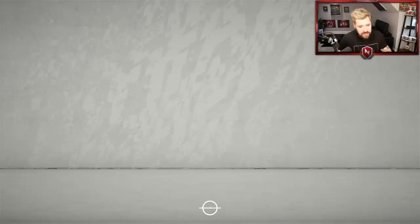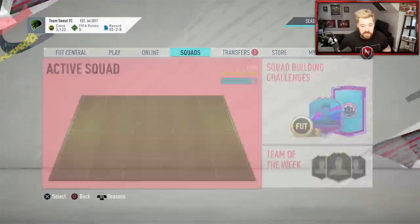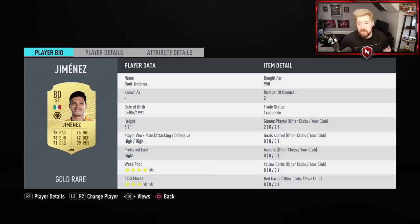Before we move on to the next section of the video, which is going to be talking about the fitness glitch and showing that it works offline, online, and how it works - I'm going to go and complete the SBC here for myself. Raul Jimenez now has two games. So you do that 10 times, you get loyalty on your players - problem solved. We'll open the pack as well, maybe we'll get something nice. I will be right back.